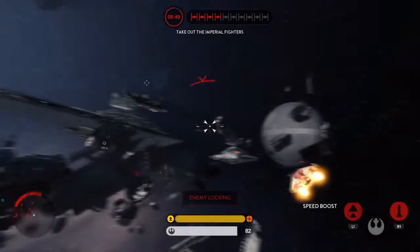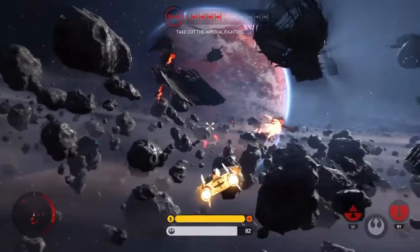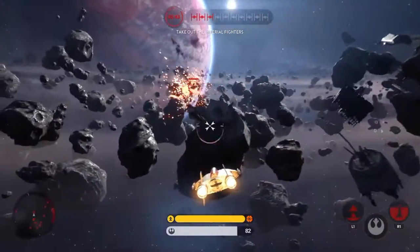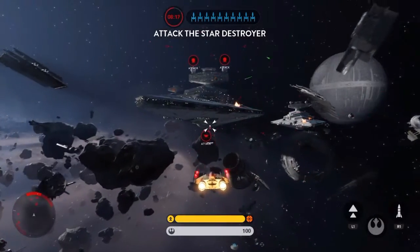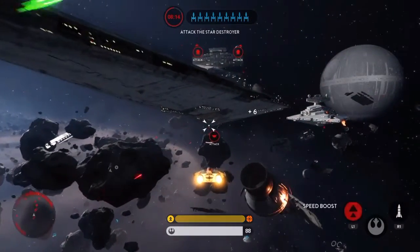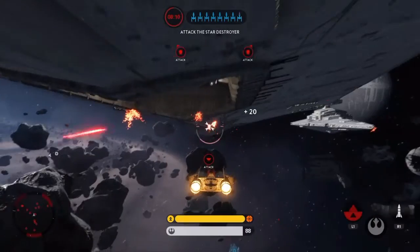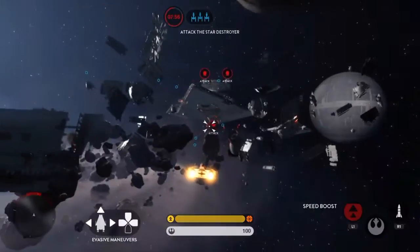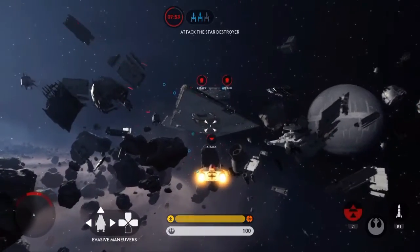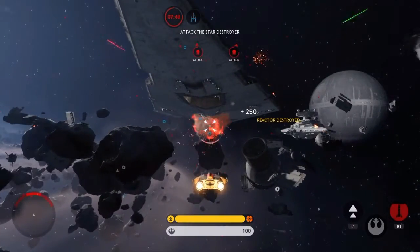Imperial fire behind you! Stay with it — he's almost down. There we go! Let's take out this destroyer. Get that bottom thing. Fire away, stay with it. We need to clear a path for our Y-Wings. Hang in there, help is on the way. Boom!